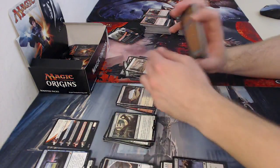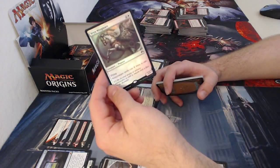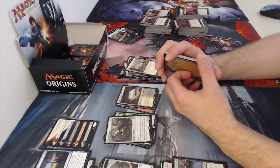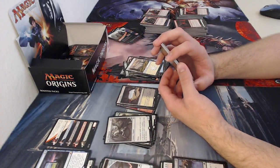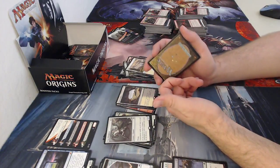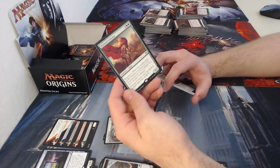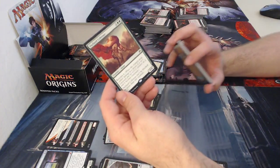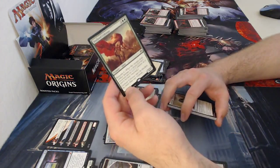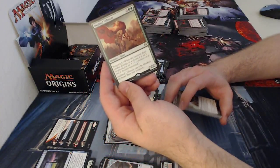Planes card, and I got a foil rare — Thunderclap Wyvern, a three-drop pegasus with flying, a two one. Non-creature spells cost one more to cast, so it's really good against blue decks that cast essentially nothing but instants, sorceries, planeswalkers, and enchantments. My normal rare is Outland Colossus — a five-drop six six, really good vanilla. He has Renowned six: whenever he deals combat damage to a player, he gets six plus one plus one counters. He also can't be blocked by more than one creature, which is reverse menace — unless you give him actual menace, then he's blockable.